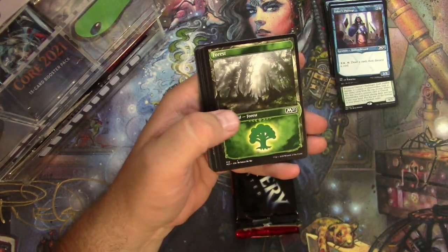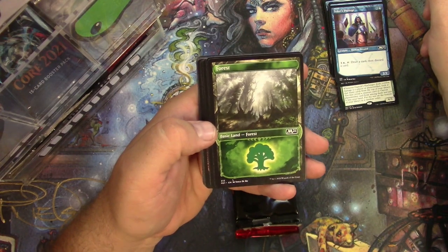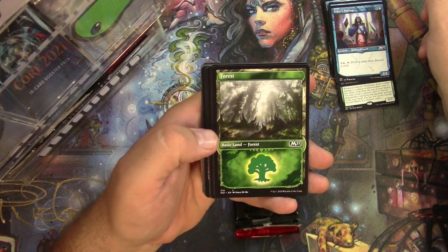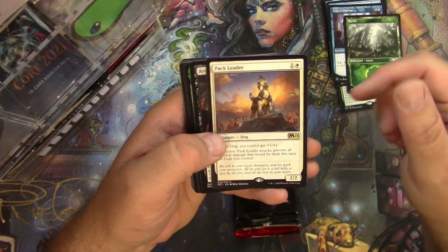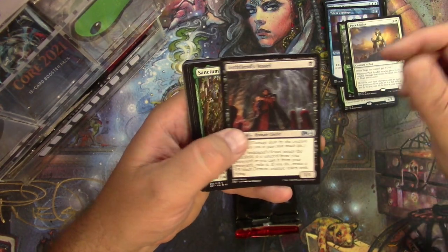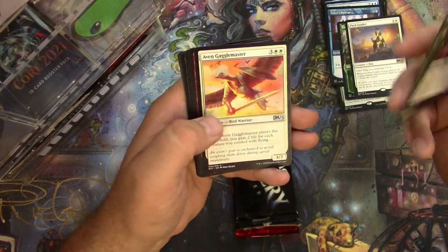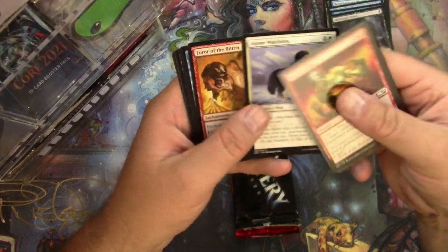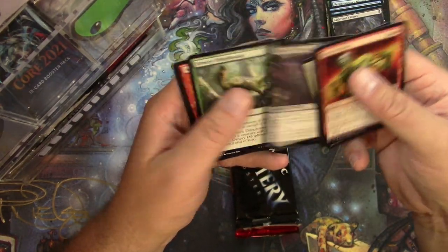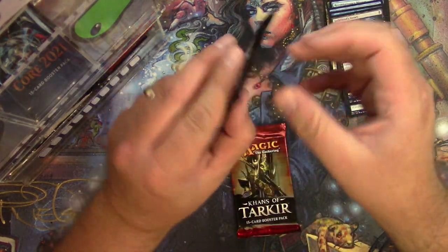Knight token, a very cool showcase Forest — sure, whatever you want to call it, I love it — it's yours now. Pack Leader, Archfiend's Vessel, a Sanctum of Fruitful Growth with the Champions of Kamigawa frame — Atrium Arch, whatever you want to call it. Rookie mistake. Some commons. All right, Mystery Booster for Tim.